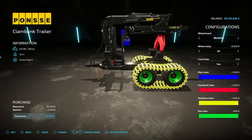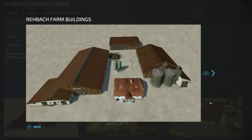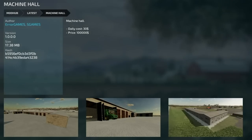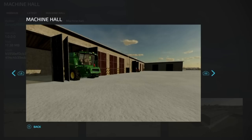As mentioned, placeables will be a little different in this video so we'll go over these pretty quickly. First is the Rybok Farm Buildings — we've got some nice ones here, checking out screenshots. Whoever took these screenshots did a really good job — these look awesome. Next up we've got the Machine Hall, a $100,000 machine hall that is pretty massive and looks pretty good too — kind of reminds me of PGR Slona a little bit.